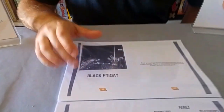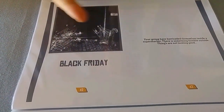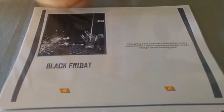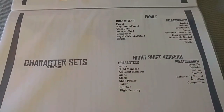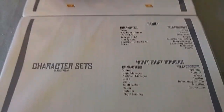The first module is called Black Friday. It's about a group of survivors who have barricaded themselves inside a supermarket — think things like The Mist, Dawn of the Dead, or The Walking Dead. The variety in this module is huge. You can play as a family unit with complex relationships, or as the night shift workers inside the supermarket, where things like jealousy or resentment towards your manager can be built into the module.